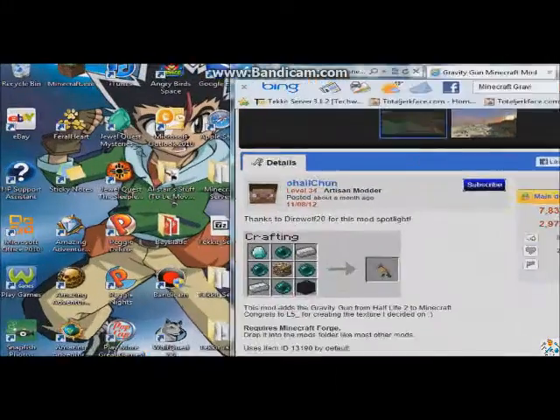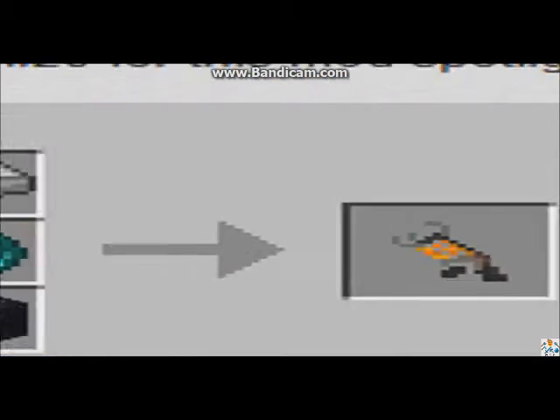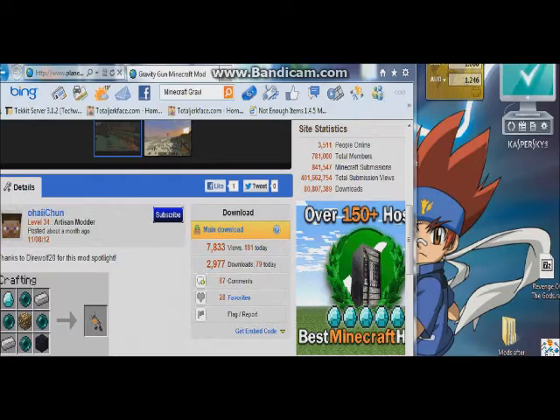Okay, we're back again. To make the normal gravity gun, this is how — as you can see I've zoomed in with Bandicam. Instead of the glowstone with the supercharged one, it would be a nether star. Hopefully you can remember that.